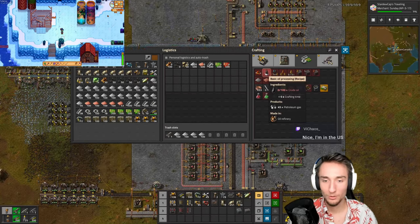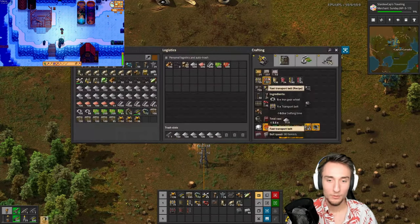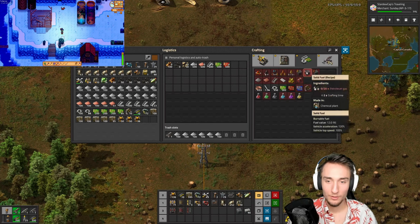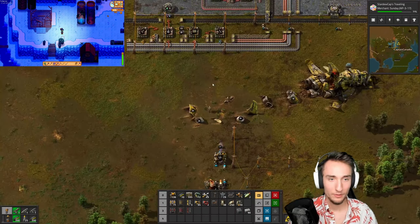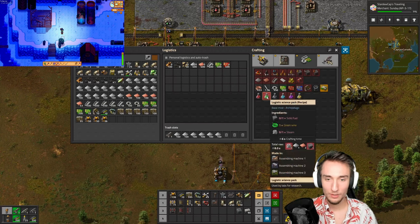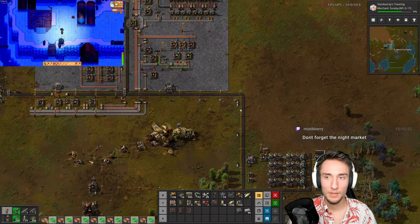All I do is turn the oil into petroleum. Petroleum can be turned into solid fuel directly. Let's make some petroleum — and petroleum can turn into solid fuel in a chemical plant. The solid fuel can be turned into green science packs. I'll craft a bunch of them by hand for now and start getting some manually done.